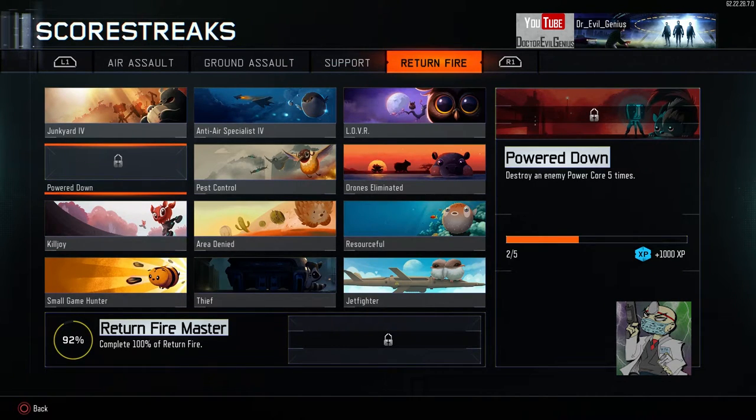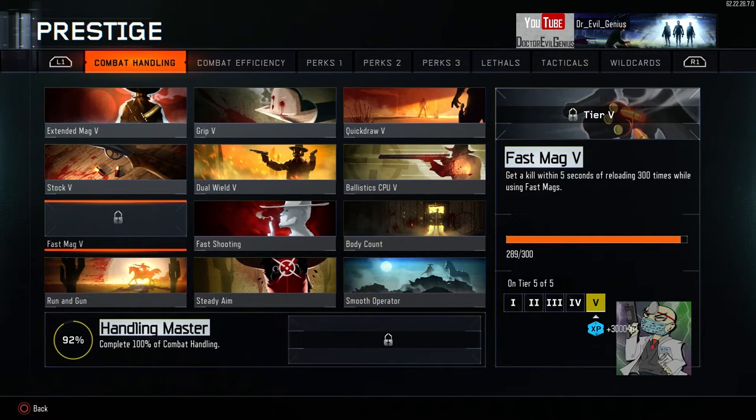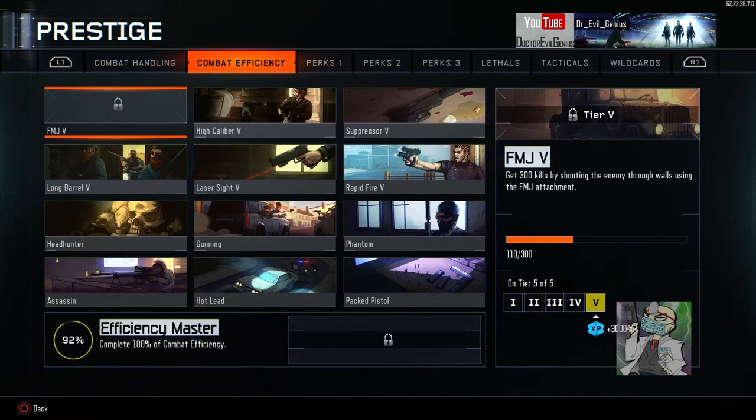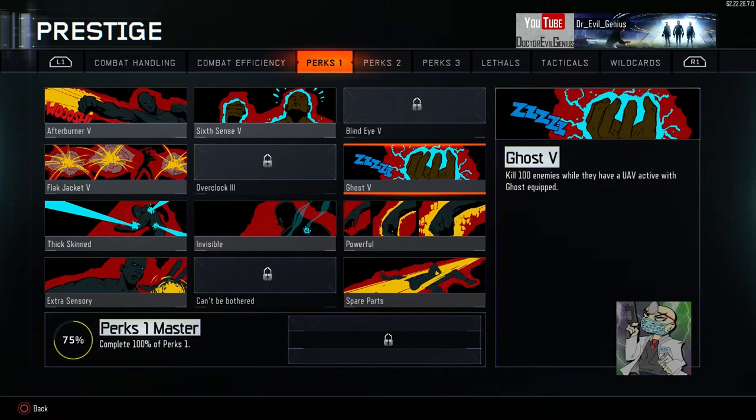I gotta kill some Power Cores — that's not easy to do because no one uses it. Fast Mag will get done pretty easily, only have 11 of those left. FMJ is just aids — I think I've gotten 10 of these in the last two weeks. I thought when I hit 100 that I'd only need maybe 50 more, and then it turns out I need 300 of these kills to complete Efficiency Master. Fuck this challenge.